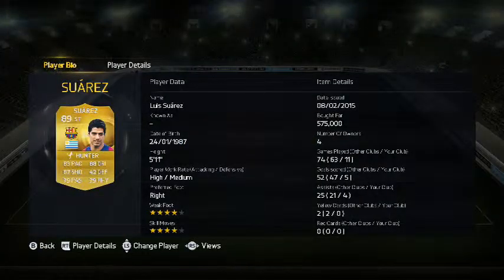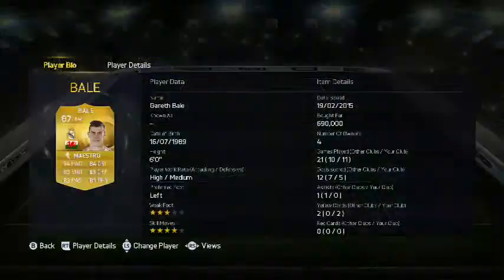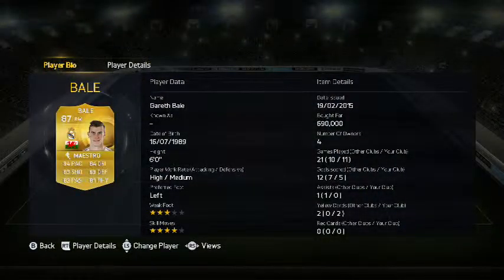Then we go up to Suarez, who is going to have a great card as well. 83 pace, 88 dribbling, 87 shooting. 42 defending, 79 passing, and 79 physical. With 4 star skill moves and a 4 star weak foot. Then we go to Bale — the Maestro. 94 pace, 84 dribbling, 83 shooting. 63 defending, 83 passing, 81 physical. 3 star weak foot, 4 star skills.